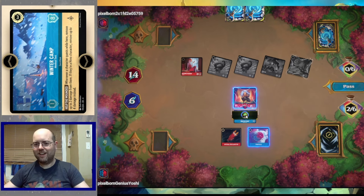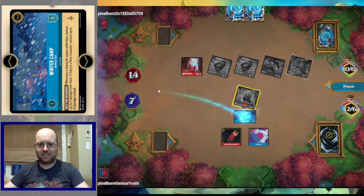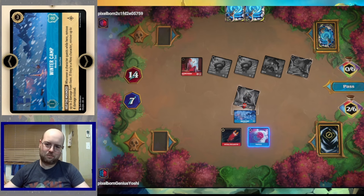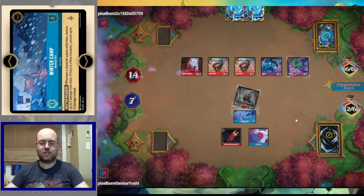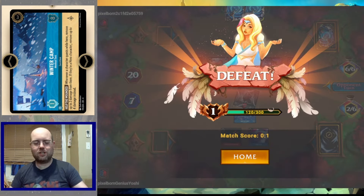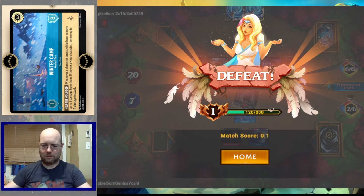Whenever a character quests at Winter's Camp, you can heal. So we can heal our undamaged one-one — not very useful right now. We pass the turn and let the opponent quest to victory. The Flynn triggers end the game as we didn't manage to land Triton with locations on top simultaneously. Their game plan basically fell apart — the strategy is just too demanding on resources.